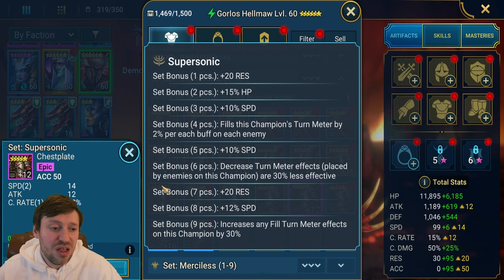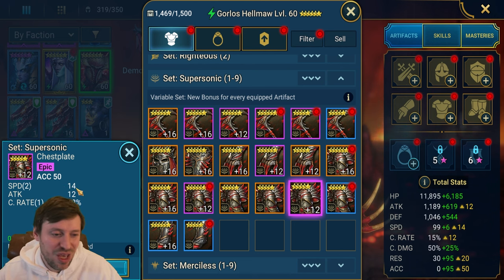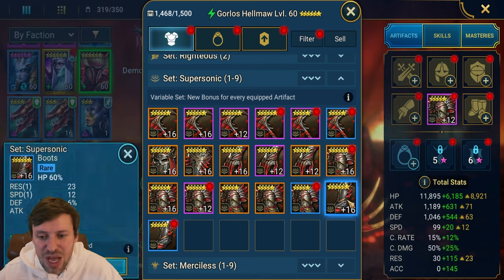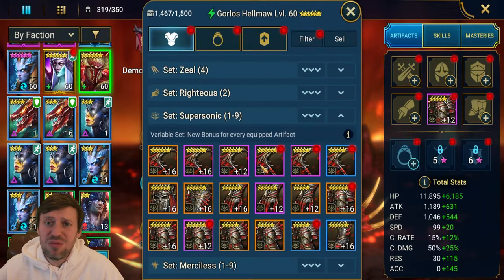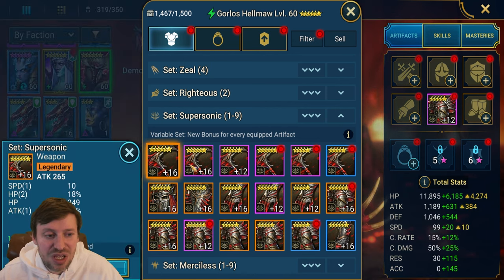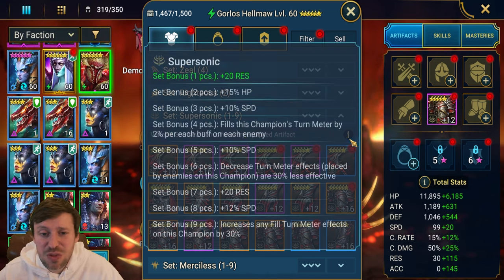The amount of turn meter fill we can get, plus resistance and HP — this gear set is going to be amazing. I know people are gonna say we should be selling our six-star gear, but no — we are keeping this. It's a pretty decent piece. Boots are going to be a lot easier to get, so that's an instant sell, but yeah we need to be doing this.